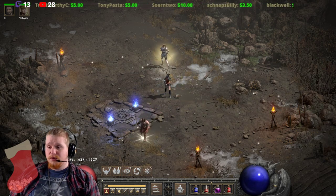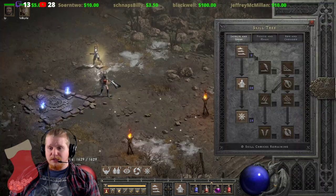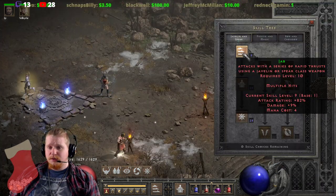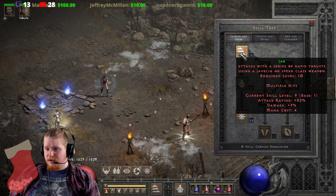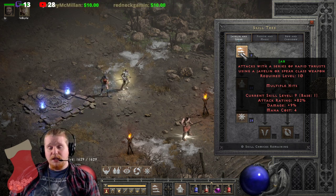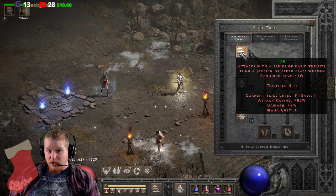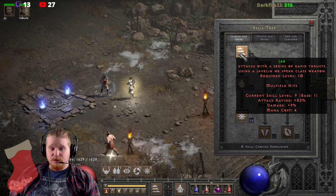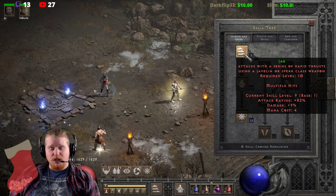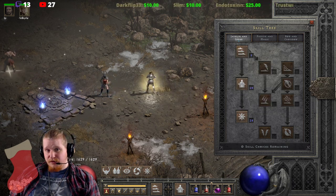Hello guys and gals, welcome to another episode of Skills and Abilities. Today we're going over one of the physical Amazon abilities known as Jab. Jab is a pretty common-use ability because it is a multi-hit attack instead of a single target. It is used for Javazons, Spearazons, and also the Act 2 mercenary.